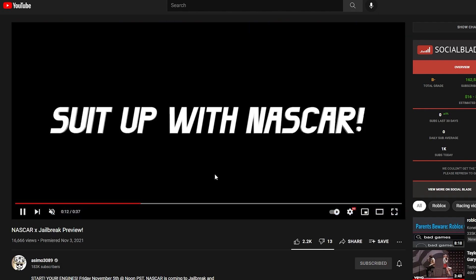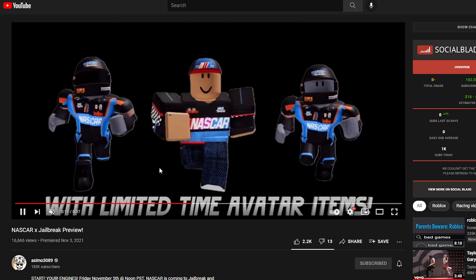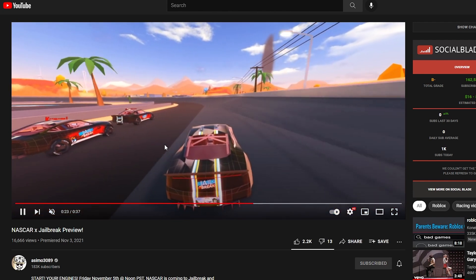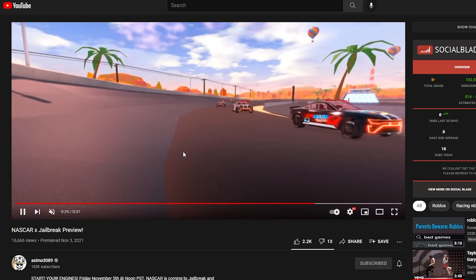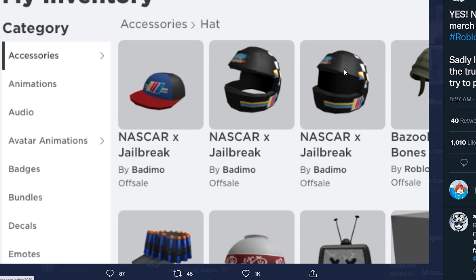In the trailer you can see the NASCAR vehicles, including the interior of one of them, as well as the inside of the event building. There's going to be exclusive merchandise, avatar items, and UGC items you can buy, plus the racetrack itself. The official event starts today, November 5th, 2021 — noon PST, 3 PM EST. For people outside the US, you'll need to convert to your time zone.